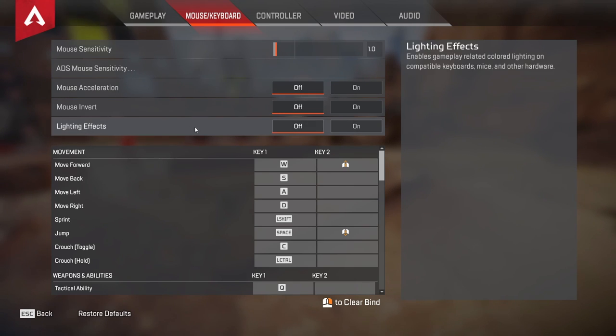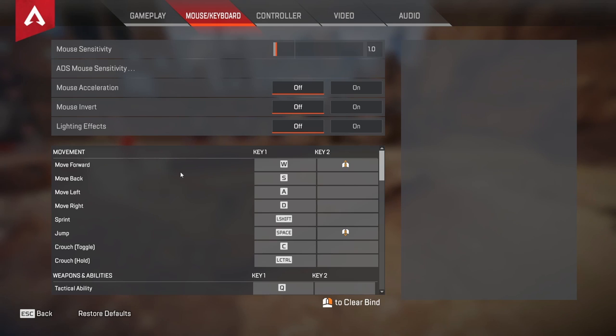If you don't know what lighting effects are — if you have something on your setup like PC fans, mouse, or keyboard that connects with the game — it can change colors. For example, if you go into the void, aka phasing, it'll turn purple.